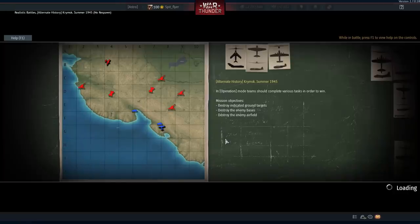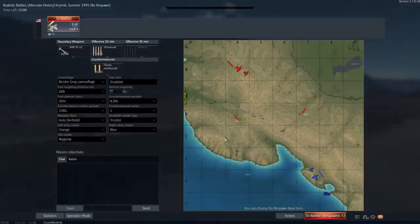G'day ladies and gents and welcome back to War Thunder. Today we are going to be flying out the F5E. This is probably the best plane at 11.0 and is really just bloody incredible. It is one of those planes that is almost good at everything that a plane needs to be good at, and so you end up having a really easy time to be honest.